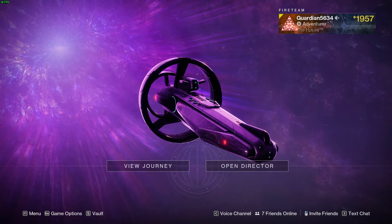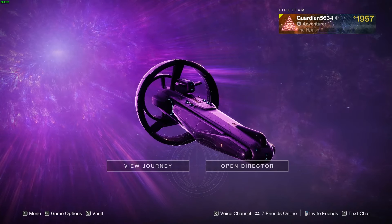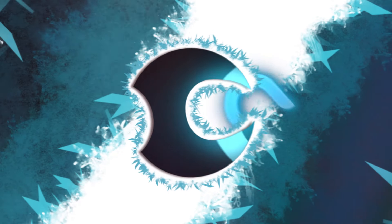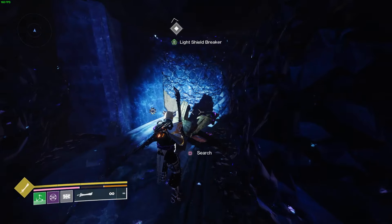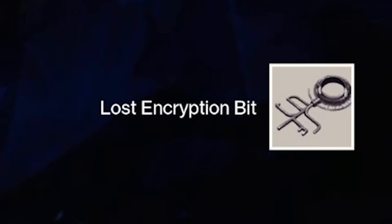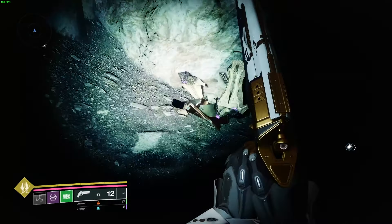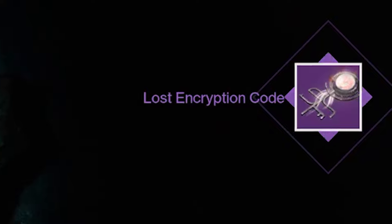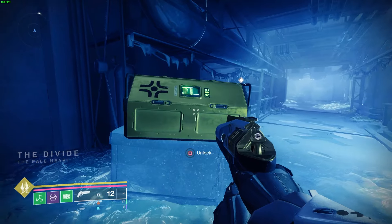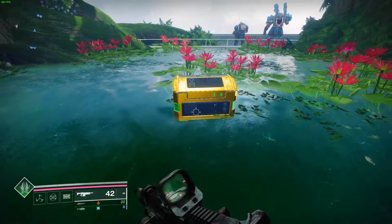Hey guys, it's Zach from the ConCon channel. In this video I'm going to show you where to get all 15 encryption bits so you can get the legendary Khvostov. These lost encryption bits are very important as this is a step you need to do in order to unlock the exotic Khvostov. Once you collect 15 lost encryption bits they turn into a lost encryption code which helps you unlock the legendary Khvostov, which you need in order to unlock the exotic Khvostov.